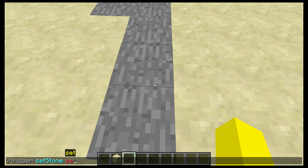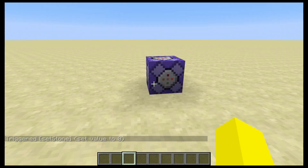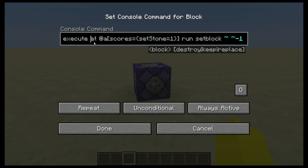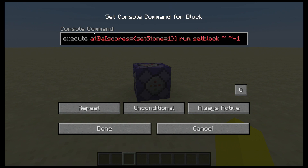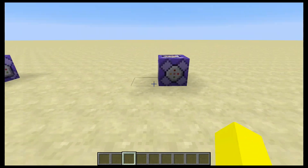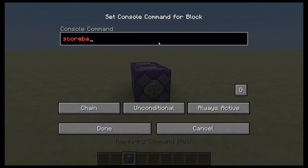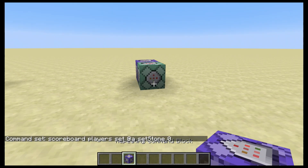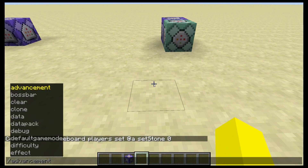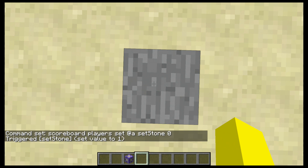I can of course change this back by doing setstone set 0, and you'll see we already have a command set up. In most cases you'll do something like 'as' your target and then 'at @s', but for this we're using 'at' just because we don't need anything else. Now if you want it to reset, let's say you only want one stone block — all you have to do is add a simple scoreboard players set @a setstone to 0. So if I do slash trigger setstone set 1, that's it.